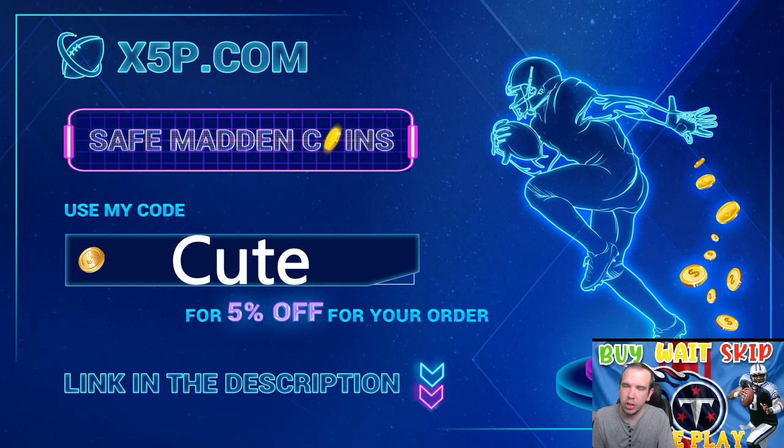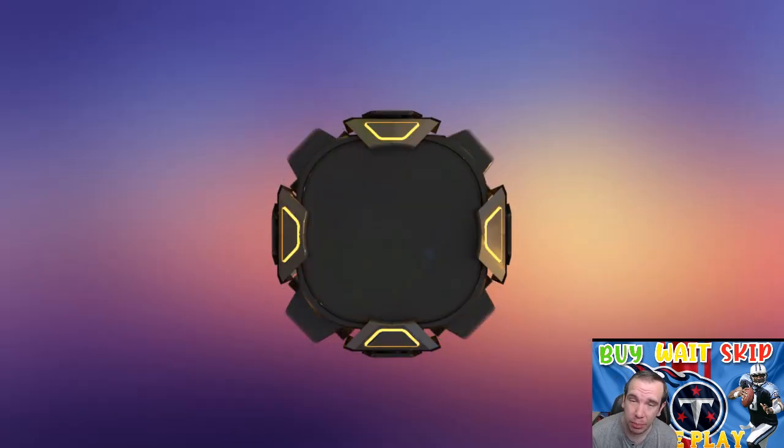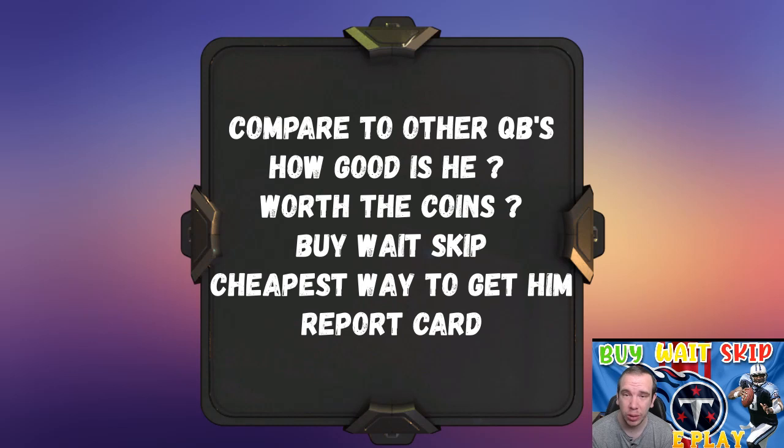xyp.com, use code 'cute' at checkout. It's easy, fast, legit — save your time, save your money. Get the team you want, get the players you want. Right now 400k is below 18 dollars. Prices go up and down, get your coins now before they go back up. We do the cheapest prices, and down below there's a link to a video of me buying coins step by step.